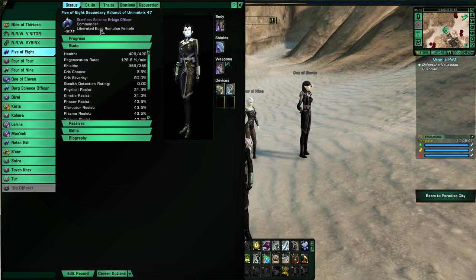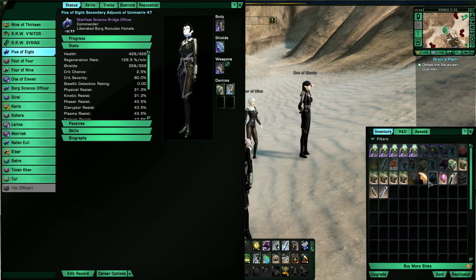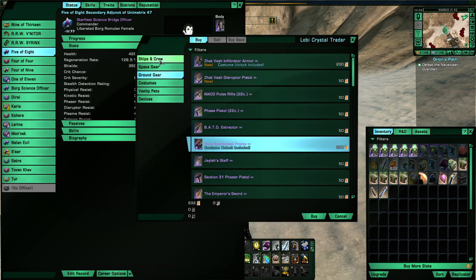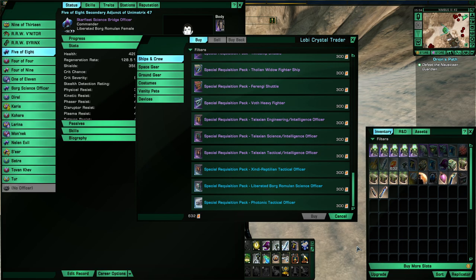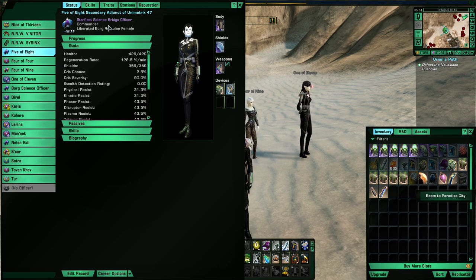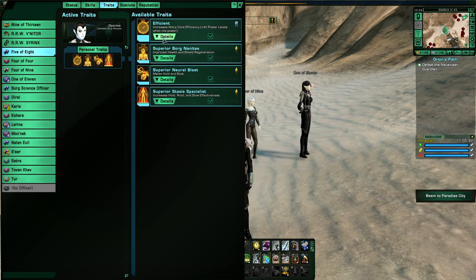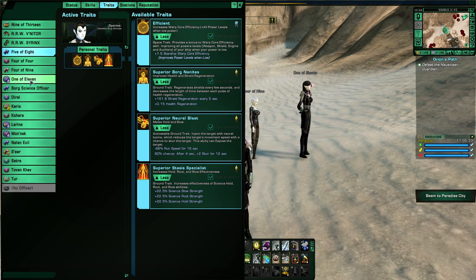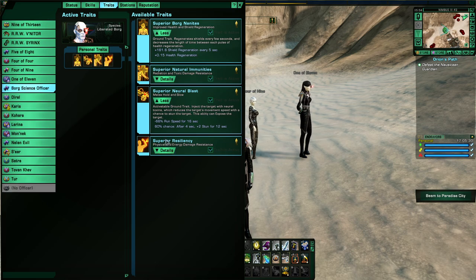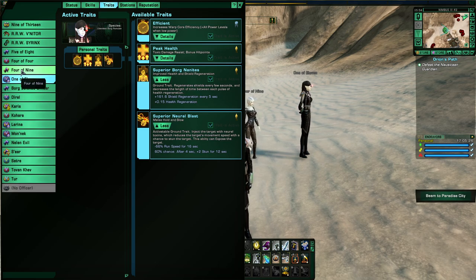The first one is the Liberated Borg Romulan female Science Officer. She's from the Lobi store — go into Ships and Crew, she's at the very bottom right here. She costs 300 Lobi when not on sale, and she is available to all factions. As for her traits: Efficient, Borg Nanites, Borg Neuroblast, and Superior Stasis Specialist. You'll see that all Liberated Borg have Superior Neuroblast and Superior Borg Nanites, and most of them have Efficient.